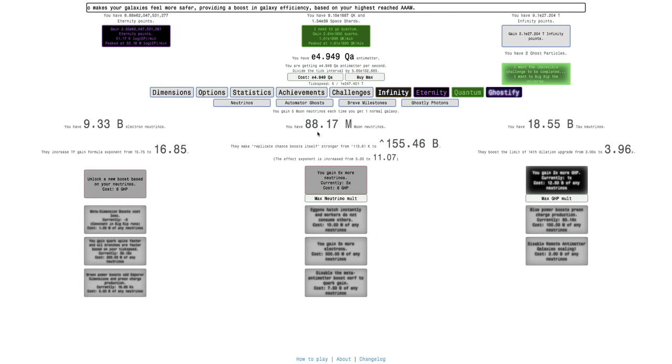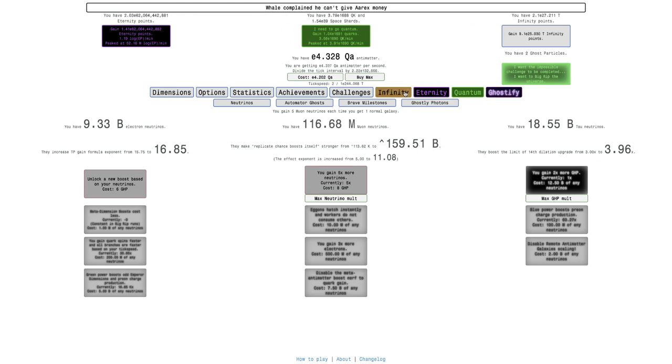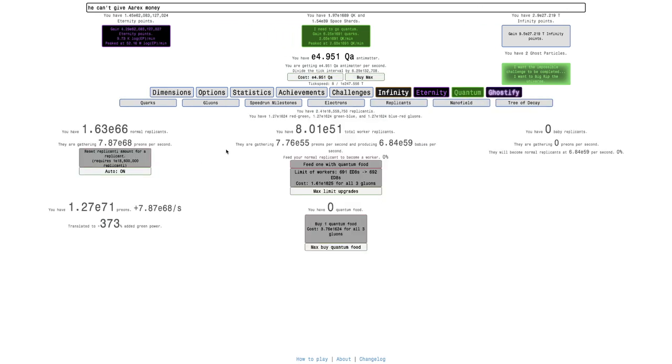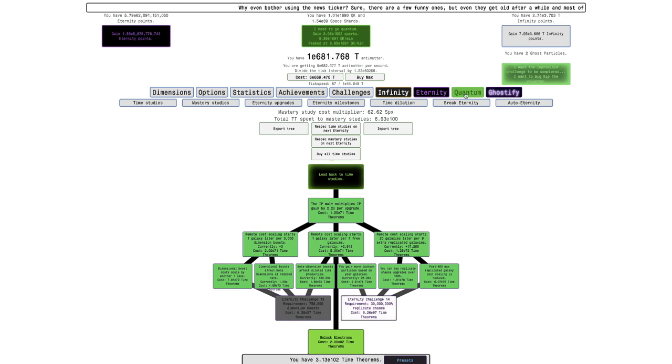That allows me to get even more things. I have almost 2.8 million electrons. And I think if I just do a little bit of neutrino grinding - I'm getting more on neutrinos, which is the one that really helps at this point. It's not that fast at all, but you can just see it go up. What I want to do however is go into nanofield, so I'm going to go into my nanofield build. I think this is just my tree of decay build.